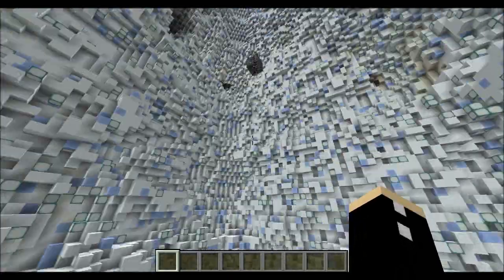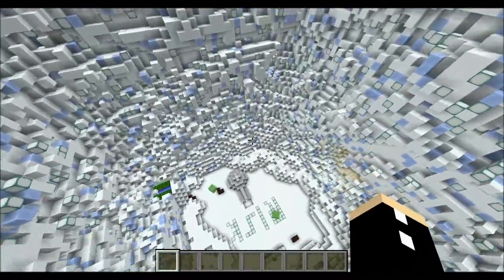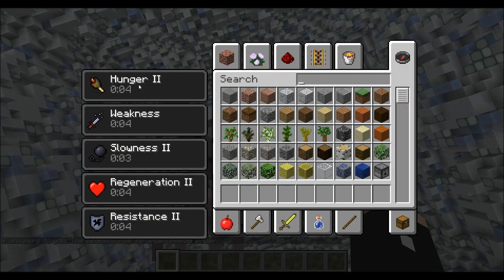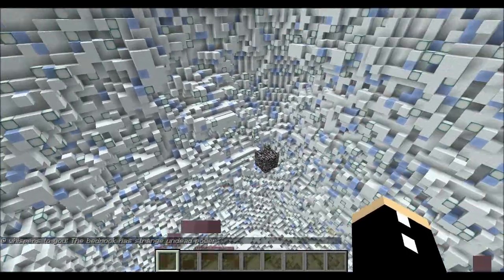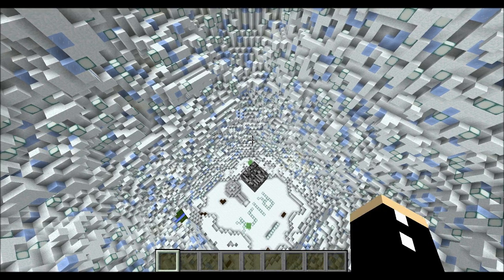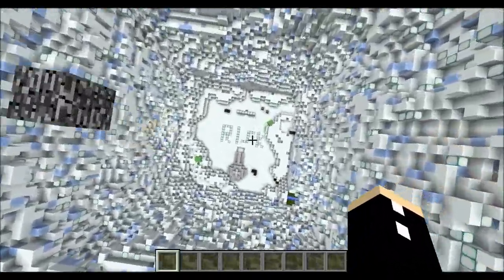First of all, this is the spawn. It's a nice little icy place. That bedrock there is for spawn point reasons - it's just how the game works. But I've made it so if you stand on bedrock, you get hunger, weakness, slowness, regeneration and resistance. So if there's any bedrock around, you can tell that is a nice safe place to stand, but you will risk losing a lot of other things like hunger and your ability to attack.